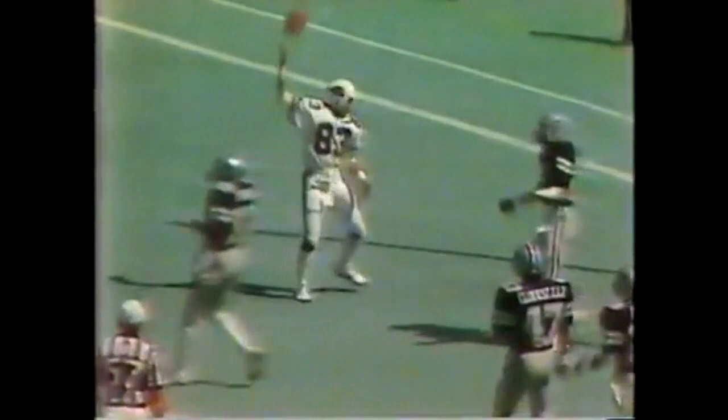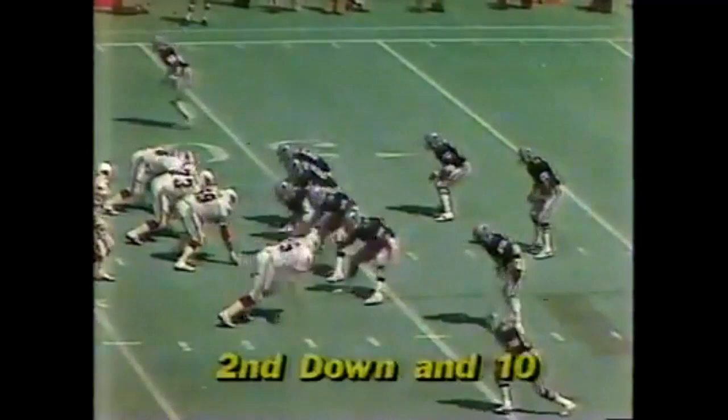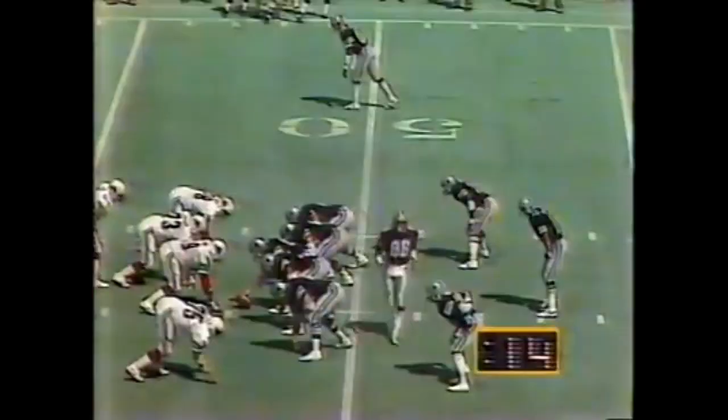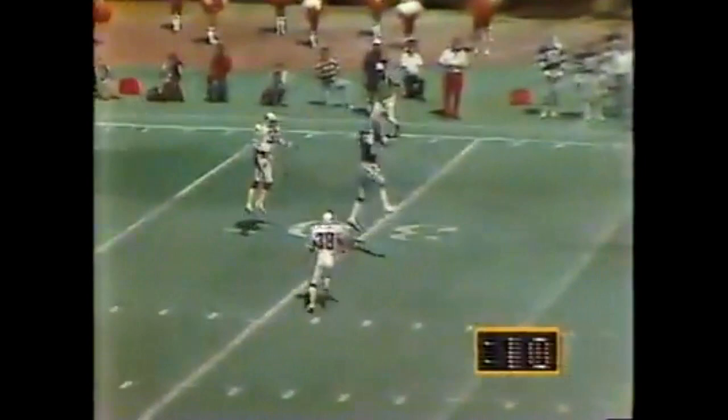White finds Butch Johnson this time — first down at the 48-yard line — and immediately the Cowboys called timeout. Tim Collier makes the stop. Danny White is now thirteen for twenty on the afternoon.